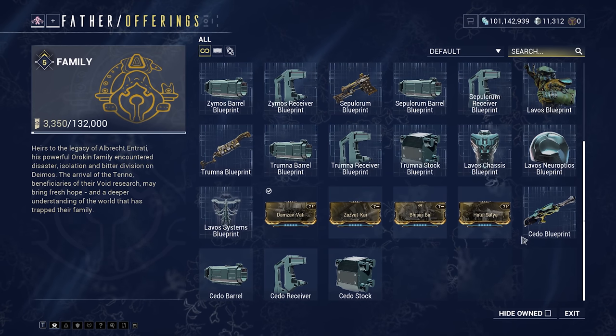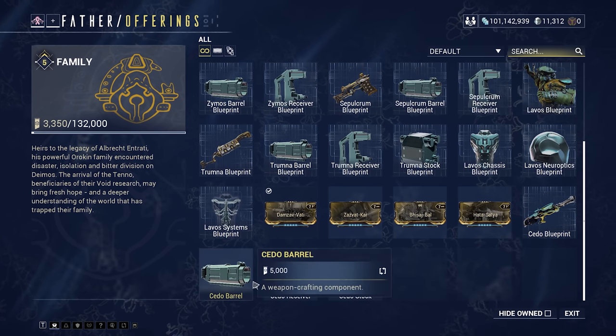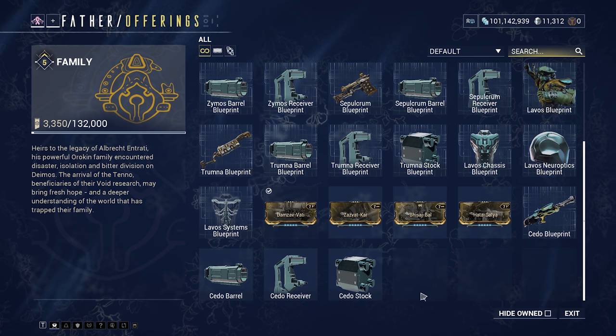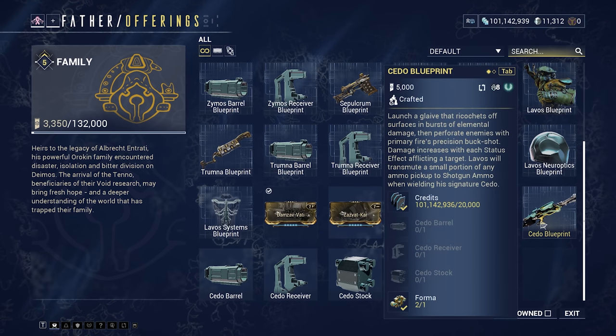While we're talking about the Heart of Deimos, you might as well go ahead and pick up the Cyta Blueprint, Barrel, Receiver, and Stock. The Cyta is honestly one of the best weapons in the game right now, so if you're able to invest a lot of time into running bounties to rank up with the Entrati family, go ahead and pick up the Cyta and you've got another great weapon.